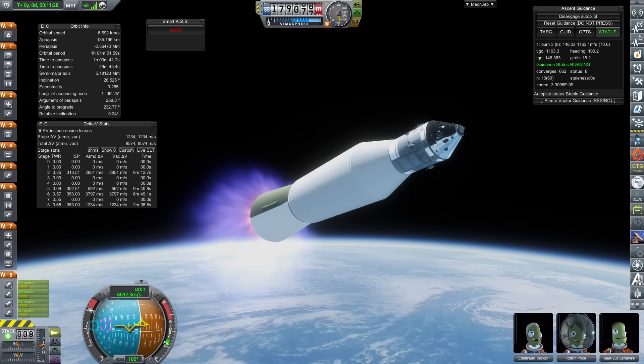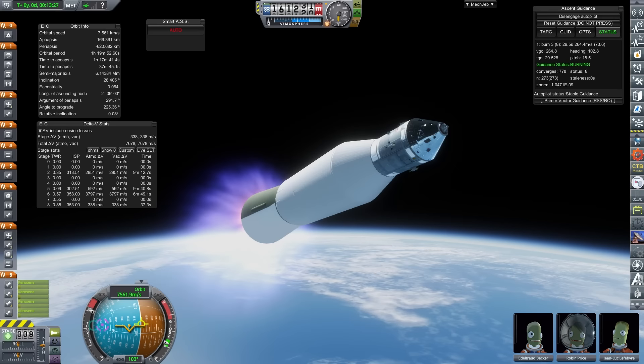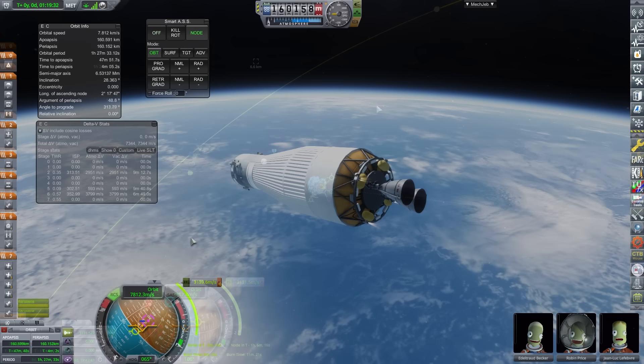A typical N1 would only have one NK-19 to perform TLI, however, as the Apollo Lunar stack is heavier, I had to go for a couple, as otherwise I'd have overburnt the engine quite considerably. Reliability on this vehicle is already quite wonky, without factoring in extending an engine's burn by 6 minutes. Even so, the burn to the moon took quite a while.